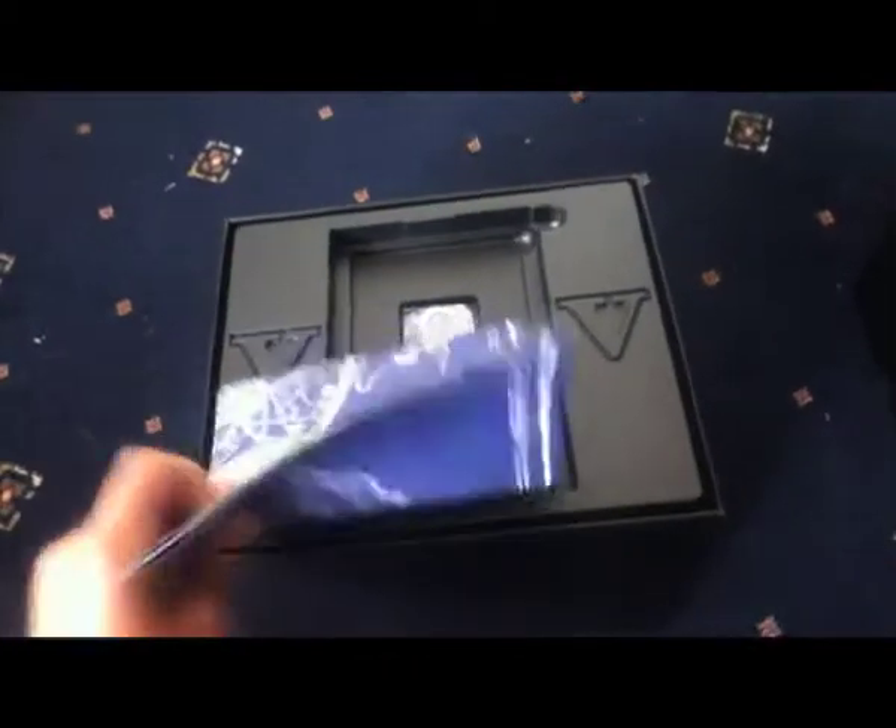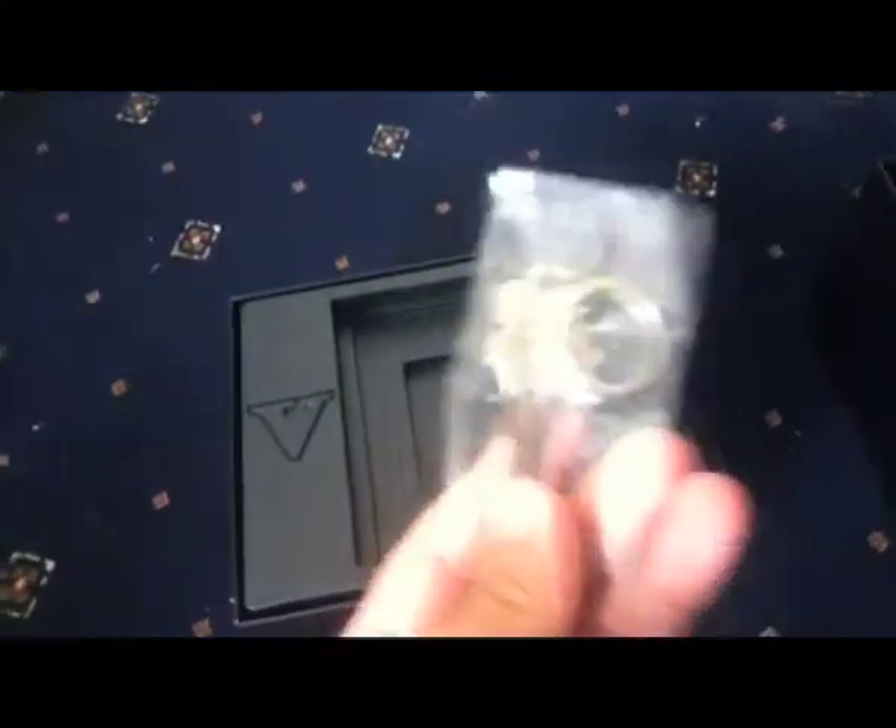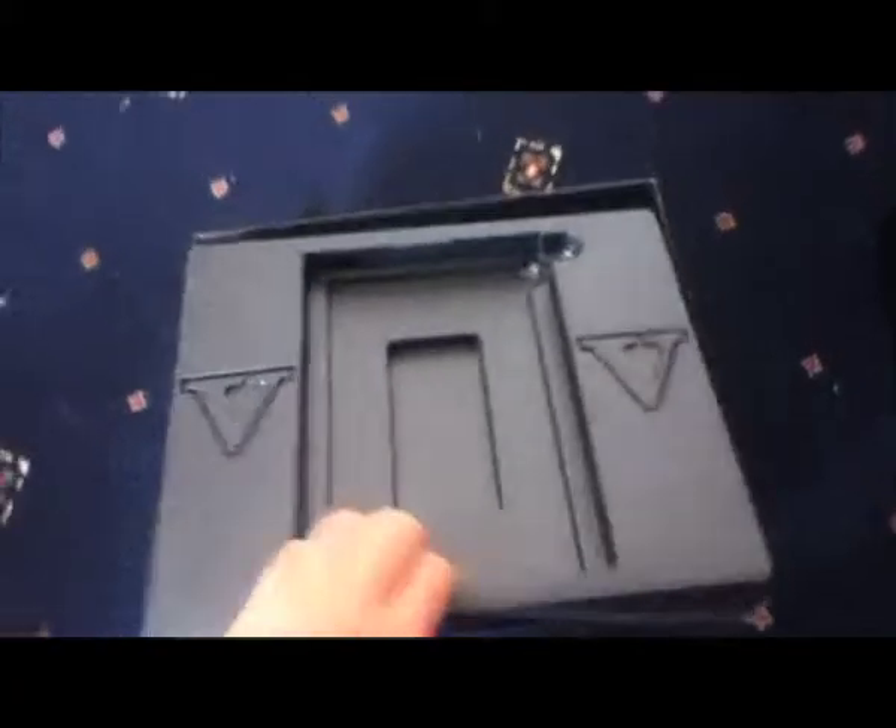This is the blueprint map — I'm unwrapping it for you. As you can see right underneath is the actual key. On the front it says the GTA logo and on the back the Rockstar logo.